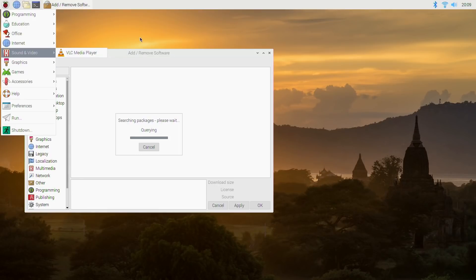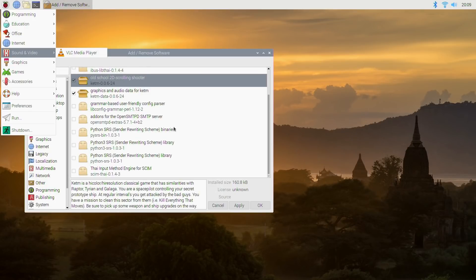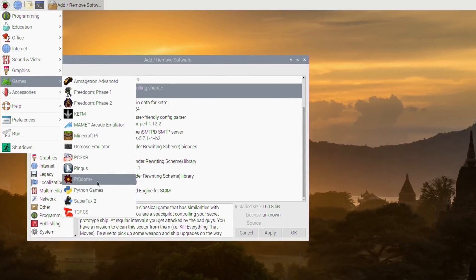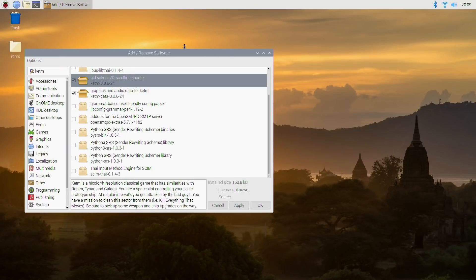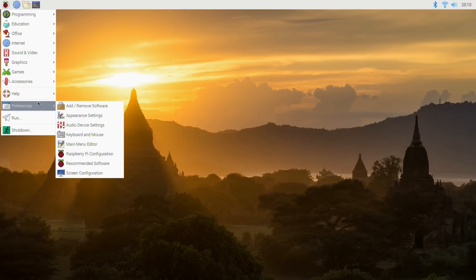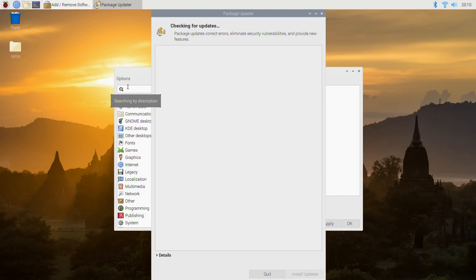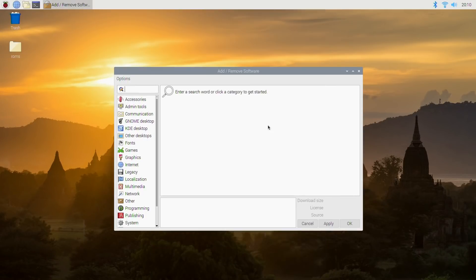The Raspberry Pi 4 is getting a lot better — the web browser is great now and every now and then it gets an update. There is a way of installing updates: go to preferences, add/remove software, hit options and then check for updates. In my case everything's up to date, but if it wasn't you can click on install updates.